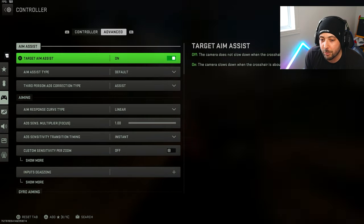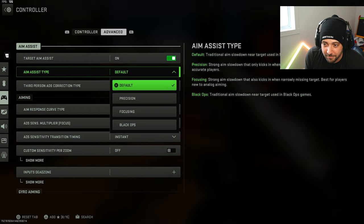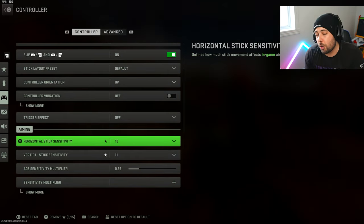You can go to advanced and play around with a couple of things there as well. For aim assist type, I honestly leave it on default — you can put it on precision, Black Ops, whatever you like — but default feels the best to me.